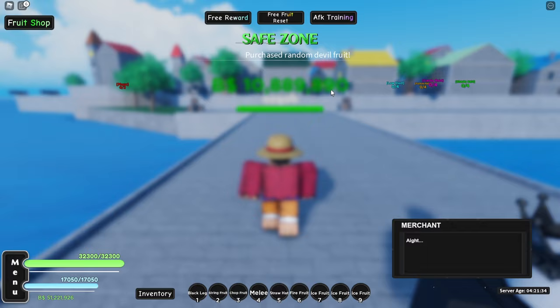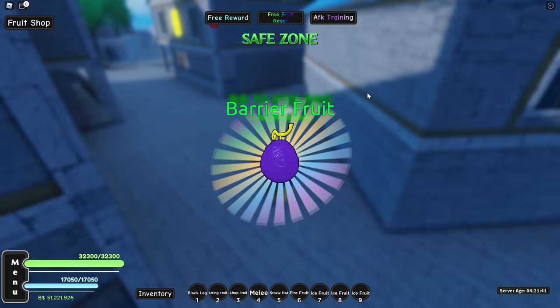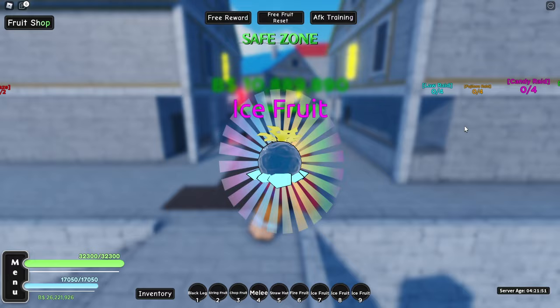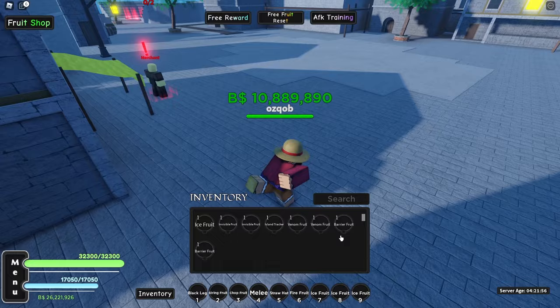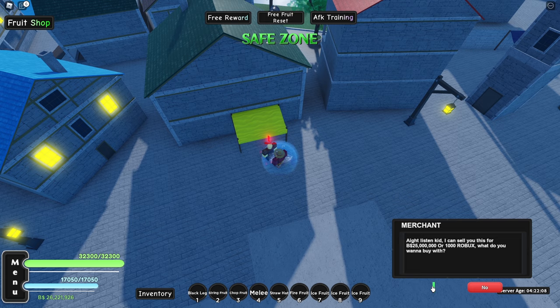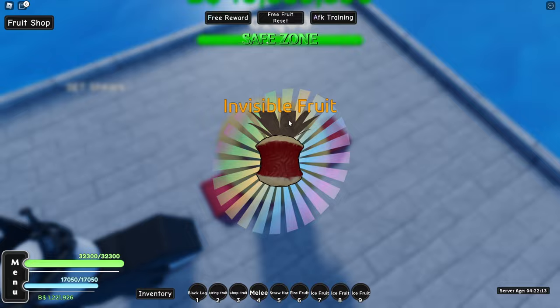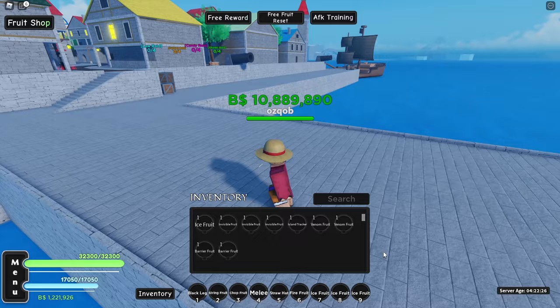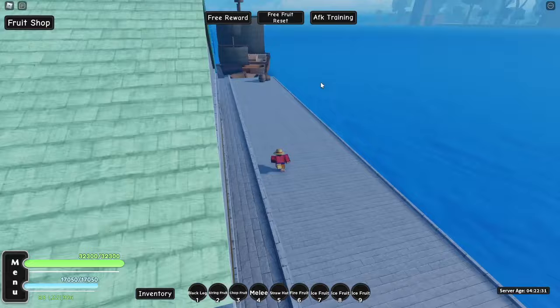Here we are at Logtown — let's go ahead and try to spin for the Phoenix Fruit. Here we go, let's roll at the merchant. Hopefully we do get the Phoenix Fruit. And we really just got the Invisible Fruit again — why do we keep getting the Invisible Fruit? That's literally the worst fruit in the game. Second spin, please be the Phoenix Fruit — and we just got Barrier. Third spin and hopefully this is the Phoenix Fruit. Another Ice Fruit — we've gotten four Ice Fruits so far. Still never got the Phoenix Fruit, so let's just keep grinding.